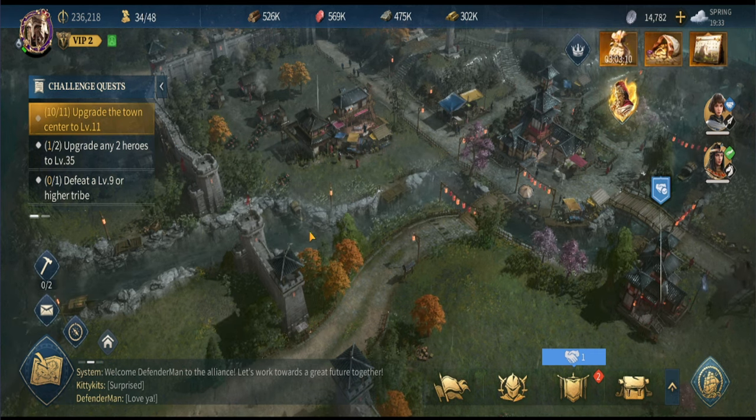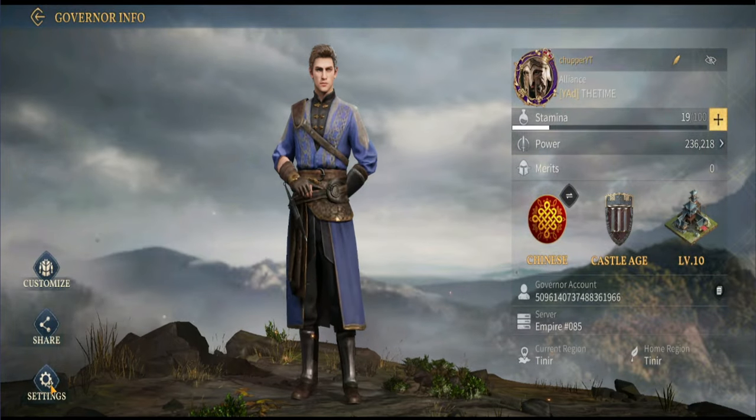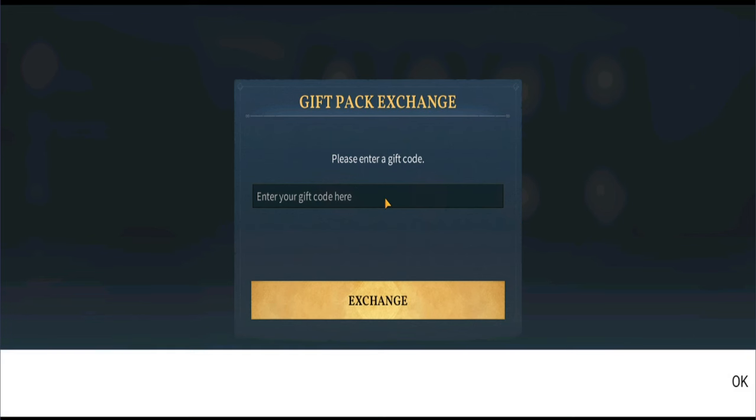Starting with the first code. To redeem them, go to your avatar at the top left side, then go to Settings, and then you'll find Gift Redemption. Put the codes in there.